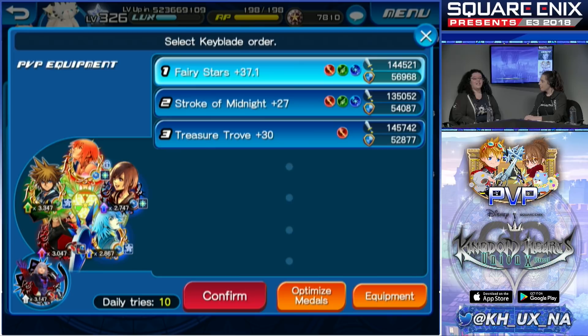I tried the whole power move — just pure damage with Attack Boost Max — and I was not as successful as I'd hoped. Having a balance of attack plus defense works better. Your Fairy Stars can be full offense, and if that doesn't work, you have two keyblades where you can put defensive medals and traits.